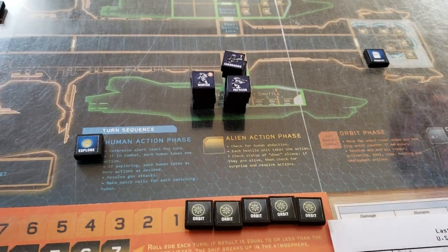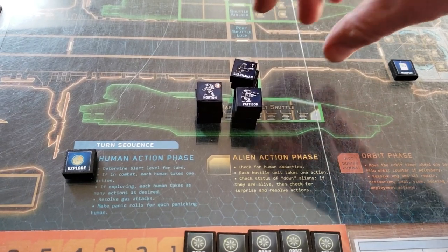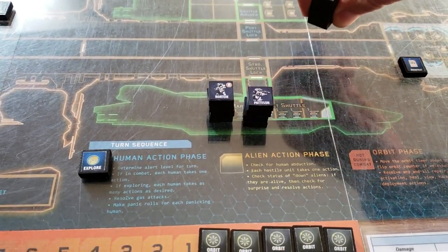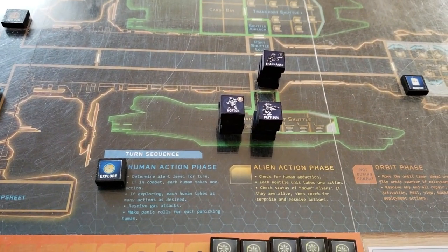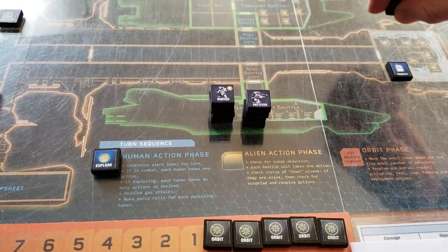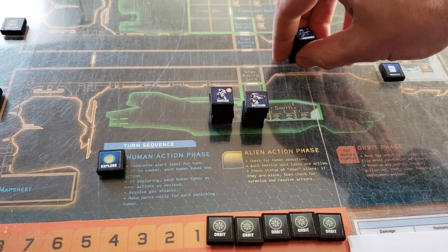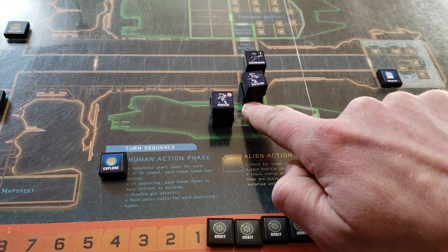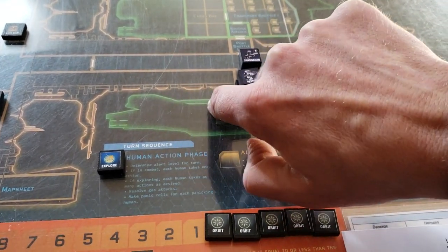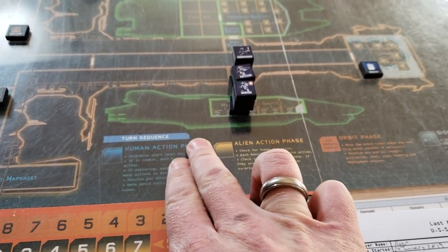The Human Action Phase is the first part of the turn, and we're in an Explore Phase. The only spaces you can actually move through without doing an Ambush or Discovery check are Shuttle Locks. So these guys are going to move in here, and they don't have to check for any kind of encounter in the Shuttle Lock. Everyone else moves up, and that is all we can do on the first turn.